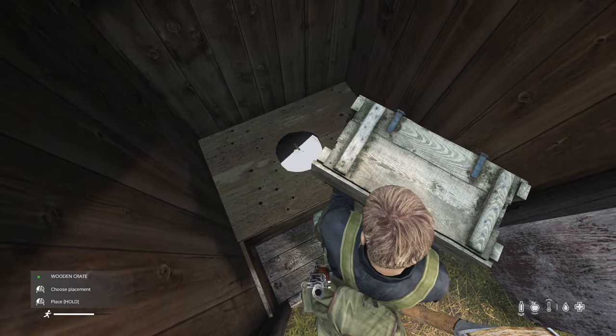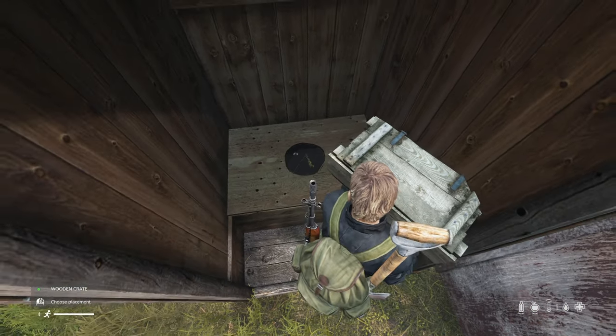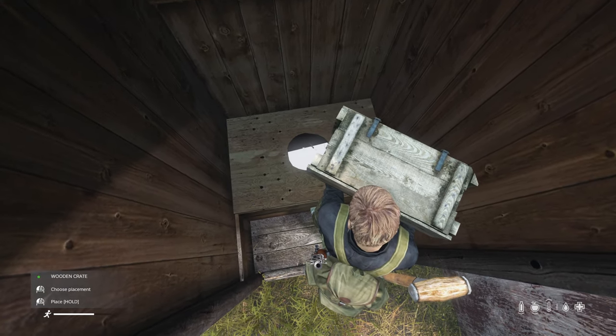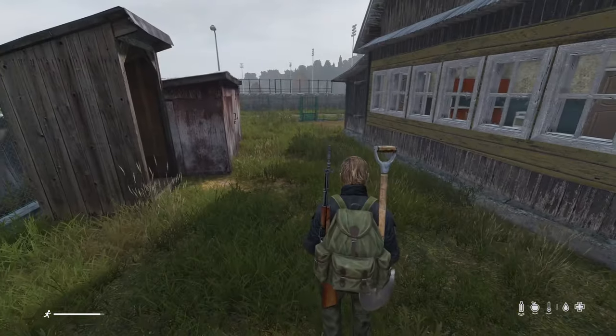This next one is more of a meme, but I just wanted to show that you technically can place a wooden crate inside of an outhouse. Probably not the best place for one, but it is possible. It might be a good spot for loot that's not important, like farming materials.